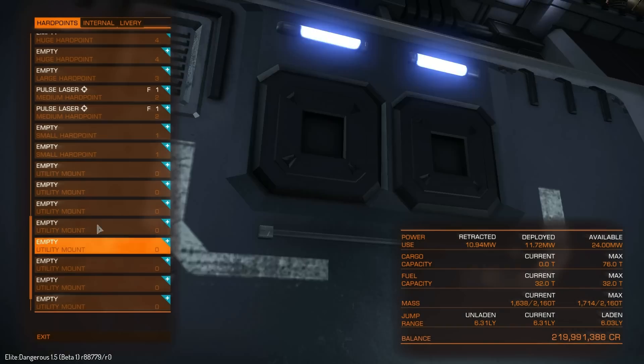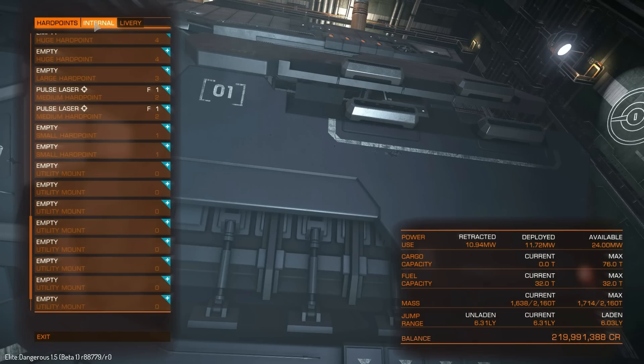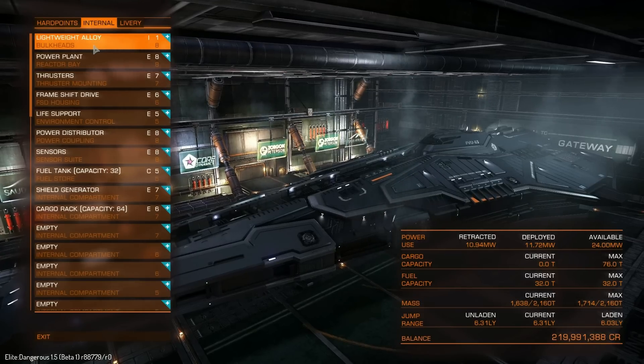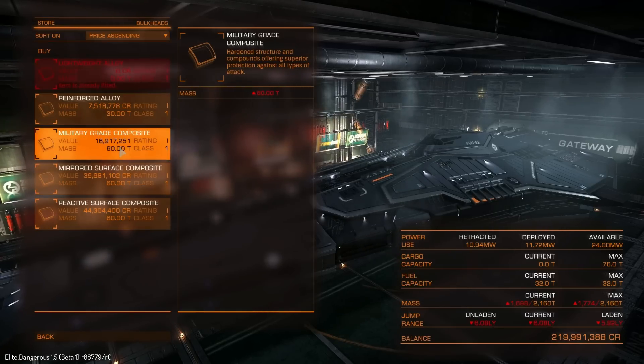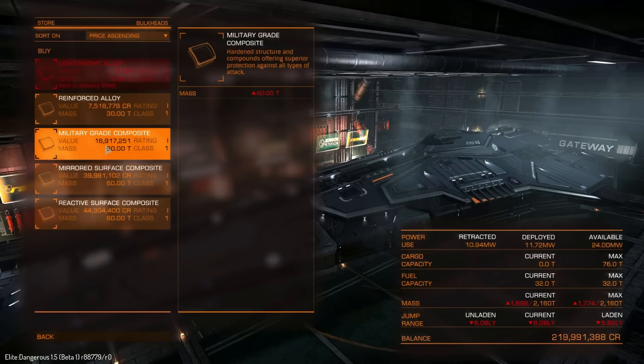We'll move over to the internals. We have lightweight alloys as standard here, as always. But we could go and put on some of these ones — the military-grade composites would cost 169 million credits for this ship. Now before you say 'hey Chaos, you've been reading that wrong, that's only 16.9' — no, that's not. This is beta prices; beta prices are 10% of the live server. I've been getting this a lot, so please don't keep messaging me telling me I'm getting it wrong, because I'm not.